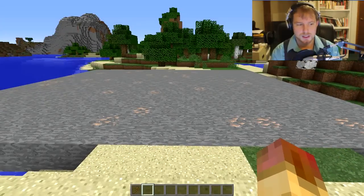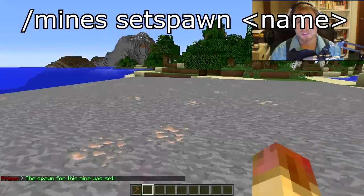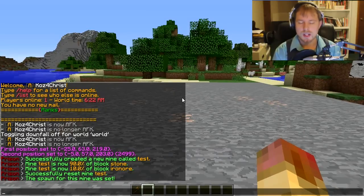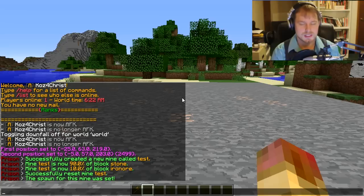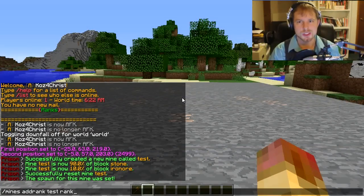Although it automatically sets a spawn, you can stand somewhere and run '/mines set spawn test' - that way if somebody's in the mine when it resets, it puts them over there. There's also an optional feature where you can add a rank to the mine by running '/mines add rank test' followed by the rank name. Keep in mind it's probably case sensitive, so make sure it's capital or lowercase depending on what you use.